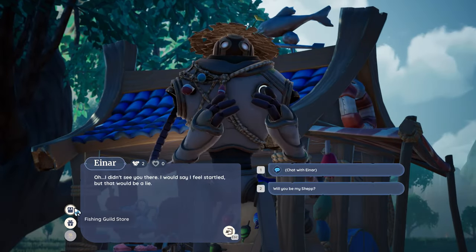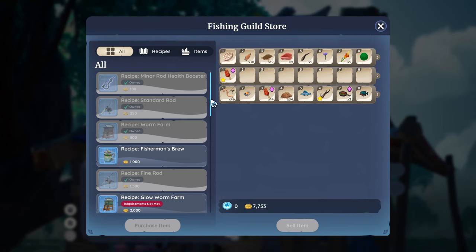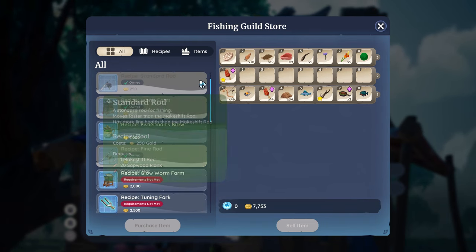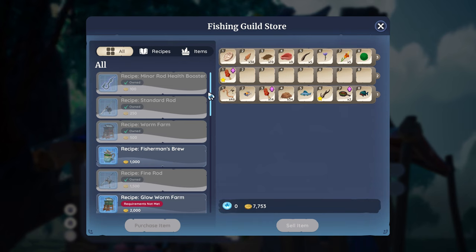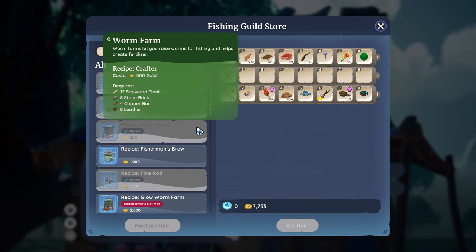Now for fishing upgrades. Talking to Einar, you will notice that like other skills, there are different upgrades you can get as you level up in fishing. You can get new fishing rod recipes which will help you move the reticle faster when reeling in. You can also buy the worm farm, which you put food items in and it will produce worms for bait as well as fertilizer for crops.